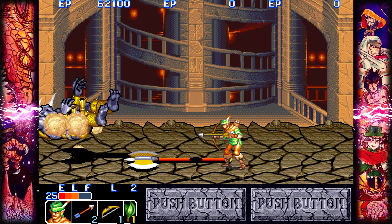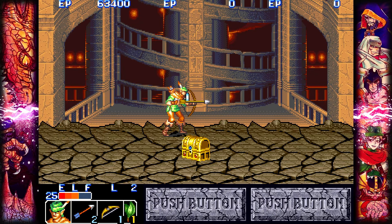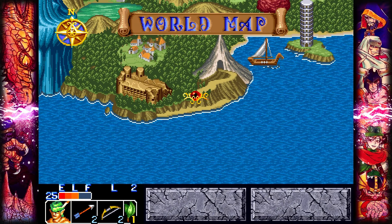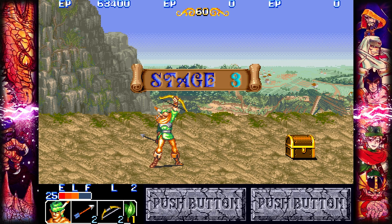You'll be encountering new enemies and bosses constantly. Speaking of bosses, they're all really cool. They are challenging and require you to learn them, but they are all very doable and aren't cheap or designed to drain your quarters. This is top-tier boss design.